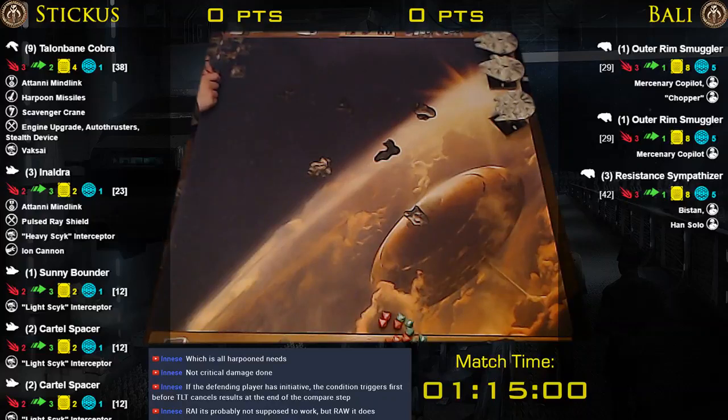Ready to tile up now. Ready to be ready — that's right. There's Talonbane, there's Inaldra, there's Sunny. This is obviously the newer dial, it's all stiff. Bro number one and bro number two. We're dialed up.